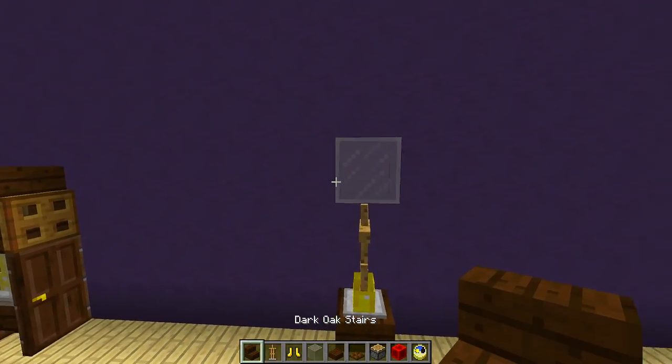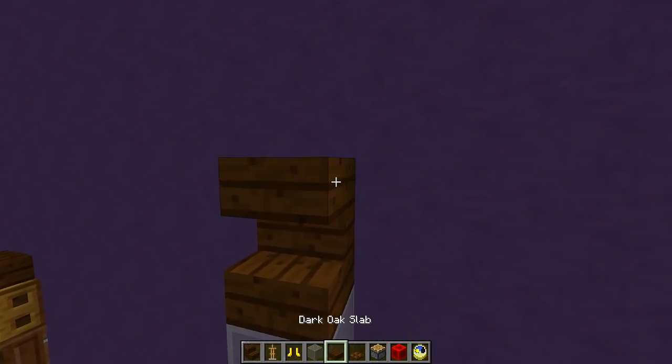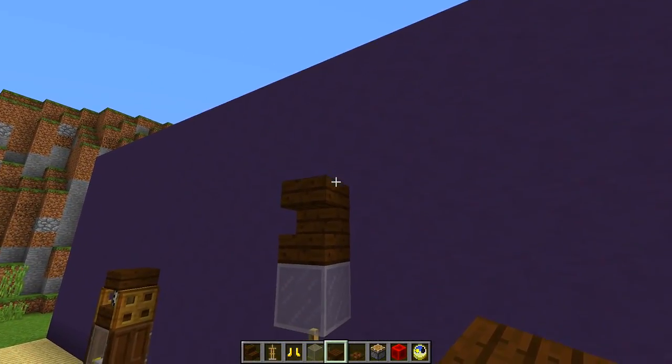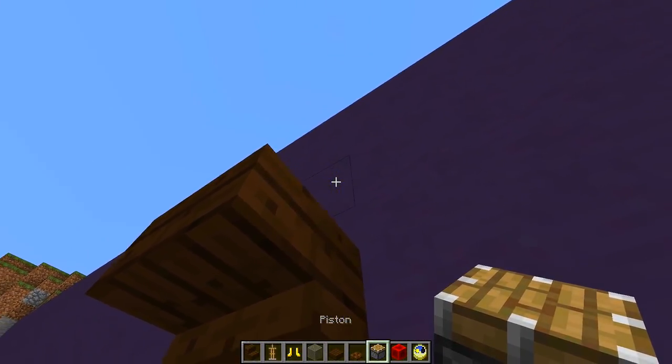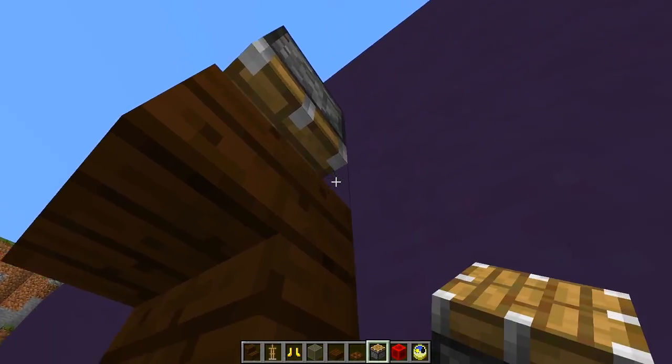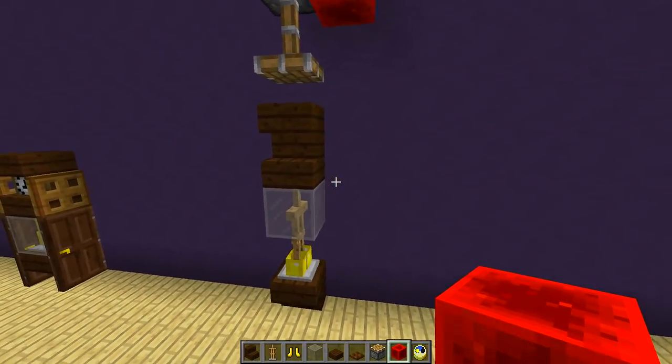Then on top of this we're going to place a regular dark oak stair, and then place a slab on top of that. Now what we're going to do is push these blocks down on top of this armor stand — so grab your pistons facing down on top of the blocks right there. Then grab your redstone block and power it so it pushes everything down one time.